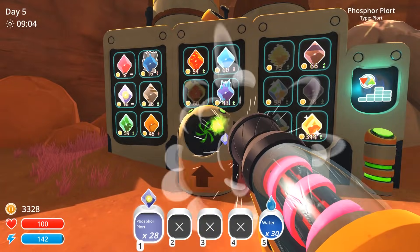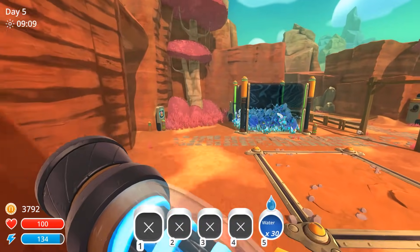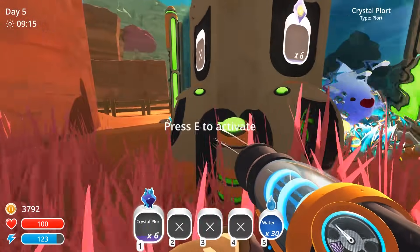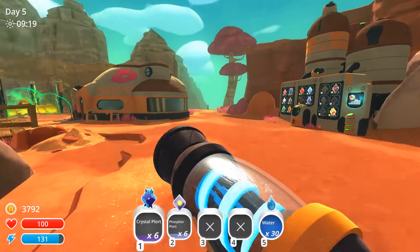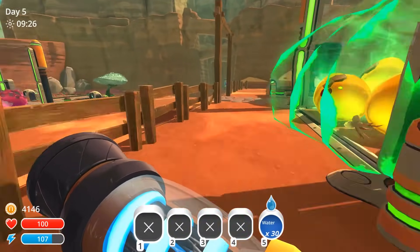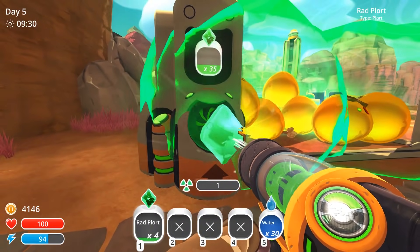The rad honeys should give us a good amount of money — not quite as valuable as the crystals, but pretty close. So that's going to help us out tremendously. The pink rocks and jelly rolls don't give us a lot of money, but they're kind of like a staple — a bread and butter for us. All right. This will take us one more day, and then we'll have the 10 grand we need to get into the science area.